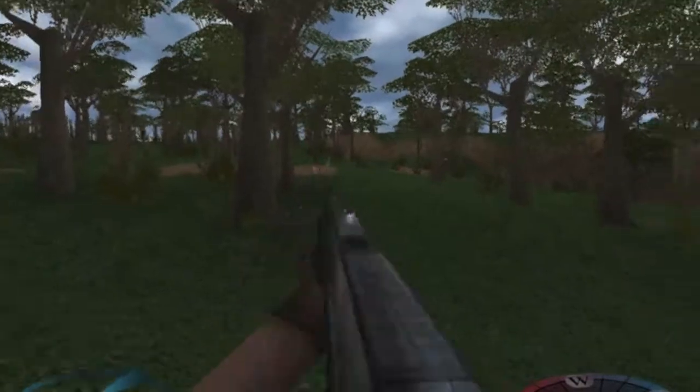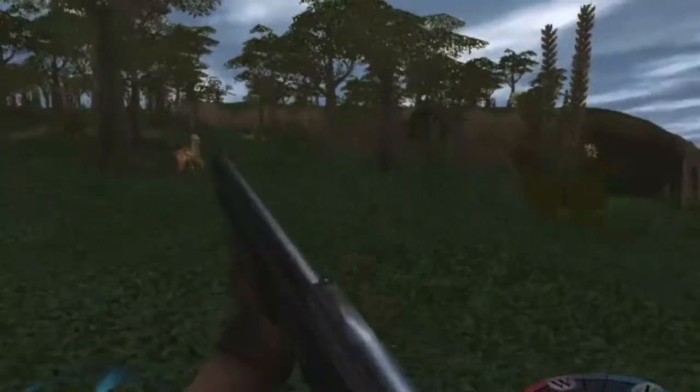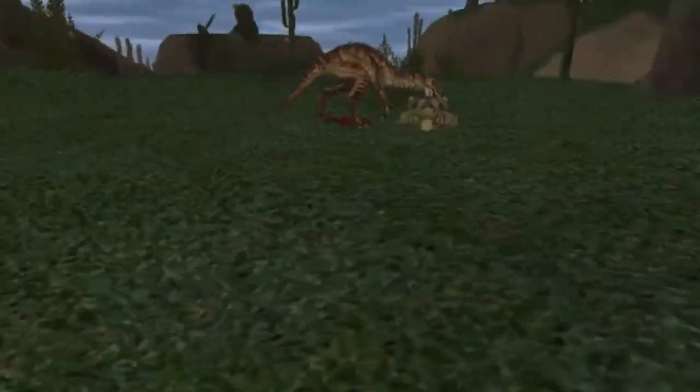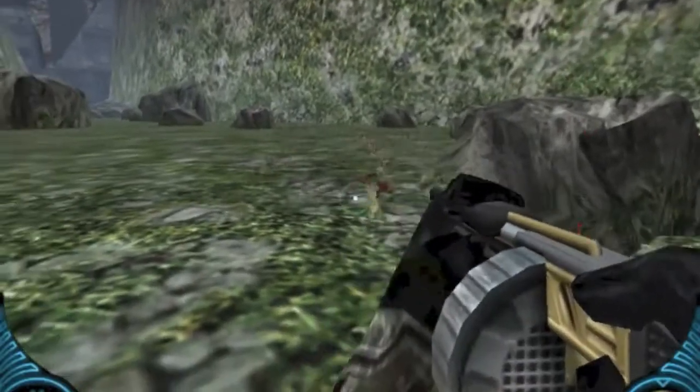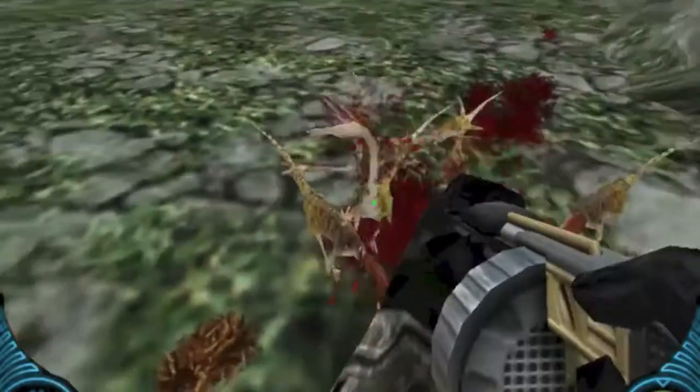In Carnivores 2, the Shotgun became a pump shotgun. It was just as loud and powerful, but the C2 Shotgun became less precise and, due to its pump action, slower to fire. By the time Cityscape rolled around, the Shotgun had once again become semi-automatic, featuring a drum magazine for mowing through hordes of dinosaurs.